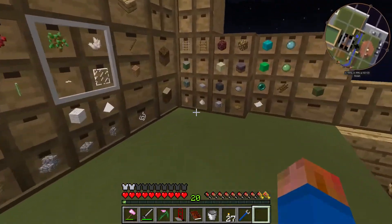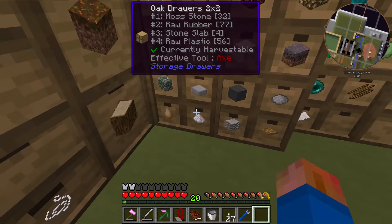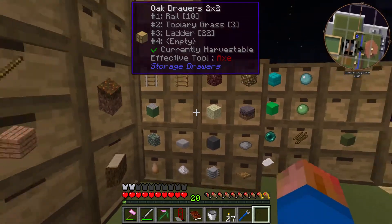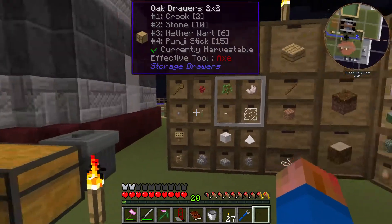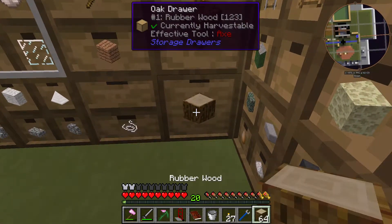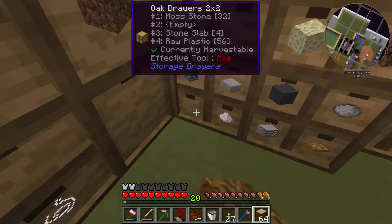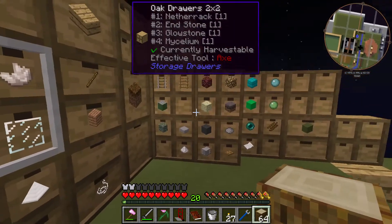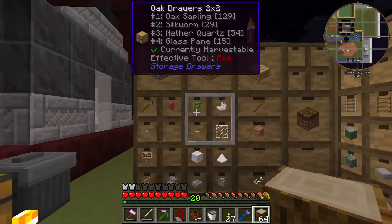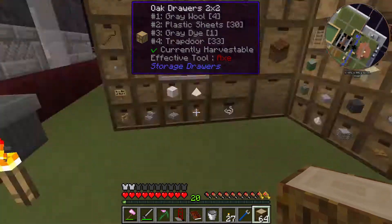I did that, and up here we've got some raw rubber, some raw plastic, some plastic sheets — just some stuff we'll use at some point. I do have this rubber wood, I should probably take that downstairs as well as the raw rubber, just to have everything kind of in one spot. I do have some cobblestone up here, but that's a lot to take downstairs right now.